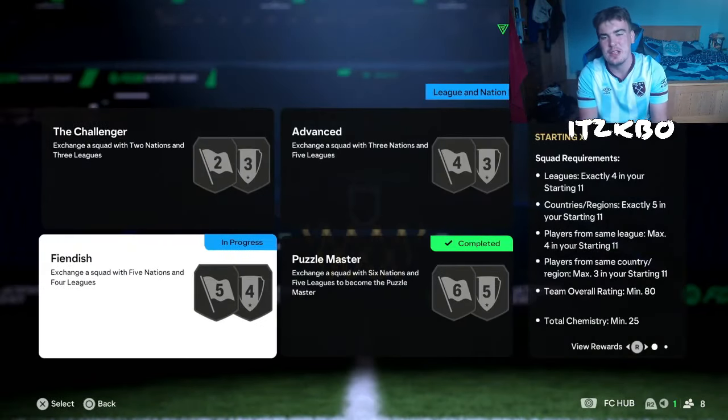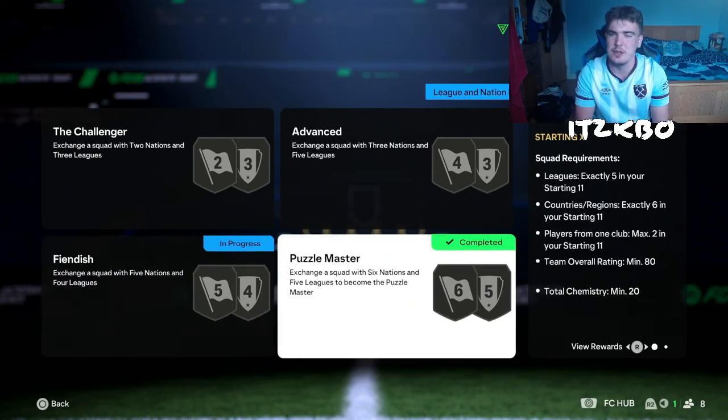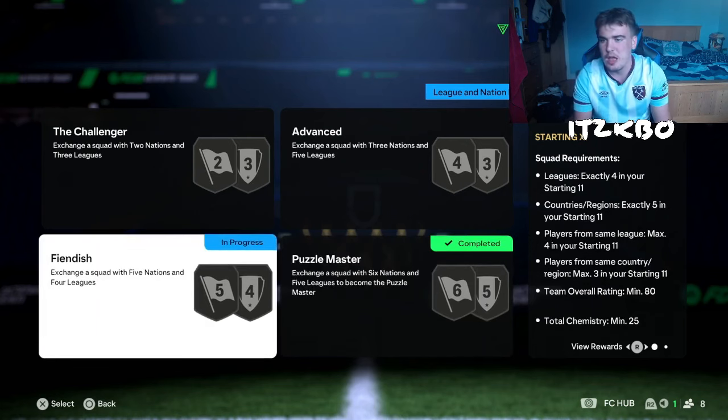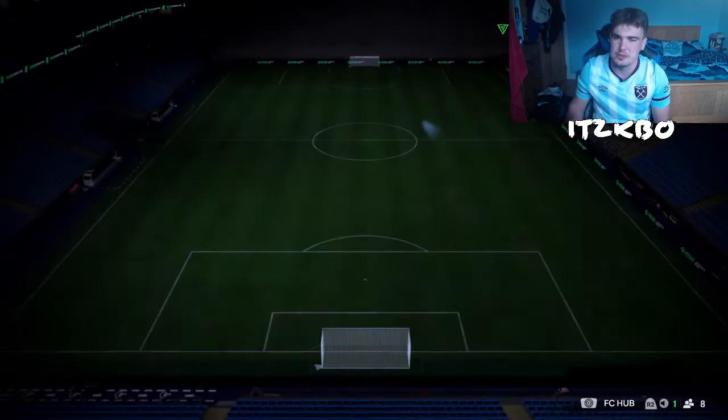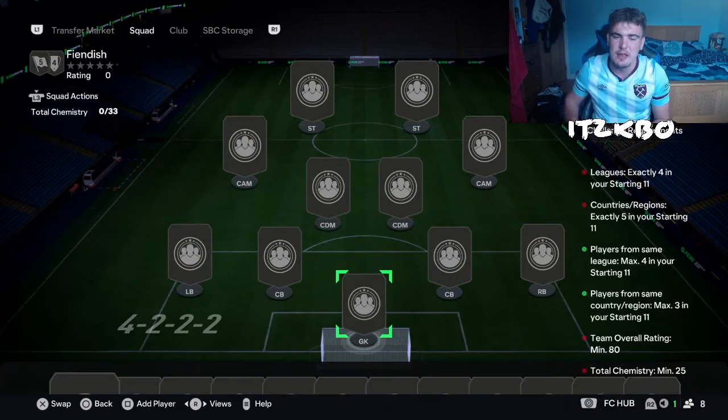We're doing Fiendish today — you can see it by the title. You also get a 35k pack for this one, and it will cost you just 3.6k. I actually think this one is slightly harder than the Puzzle Master, which is already out on the channel for you to watch. This one is four leagues, five countries, but there are more limits on what you can do. Four from the same league and three from the same country are the maximums. 80 rated — same as Puzzle Master — but it's more chemistry as well. So let's get straight into it.